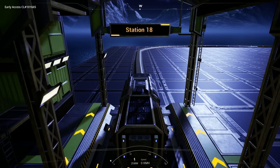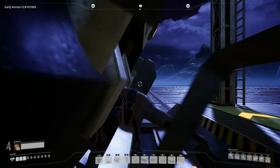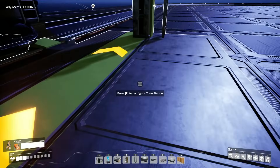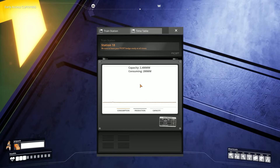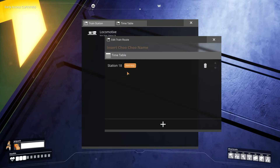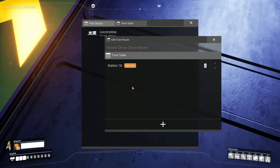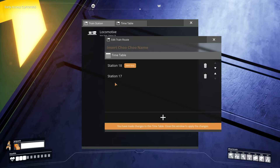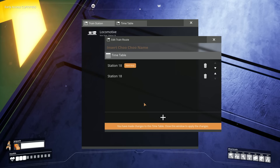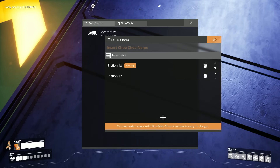To automate it you need a timetable for the train. You can create that by entering the train and pressing C, or by going to any train station. There you have the option to create a timetable for any train. Enter every station the train is supposed to stop at in the order you want. You can add a stop by pressing the plus on the bottom and then click on a name to change the station. Close the timetable and leave the locomotive. The train should start moving.